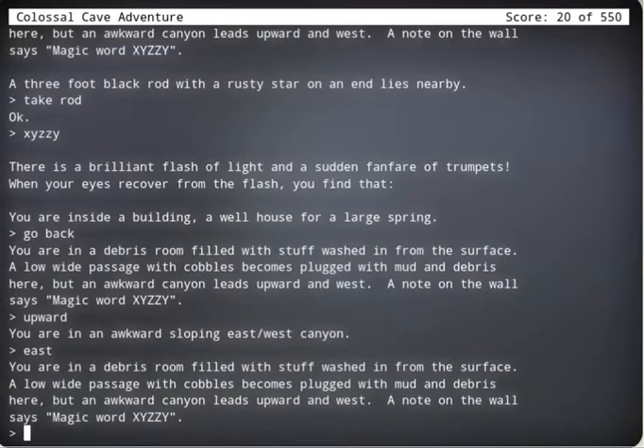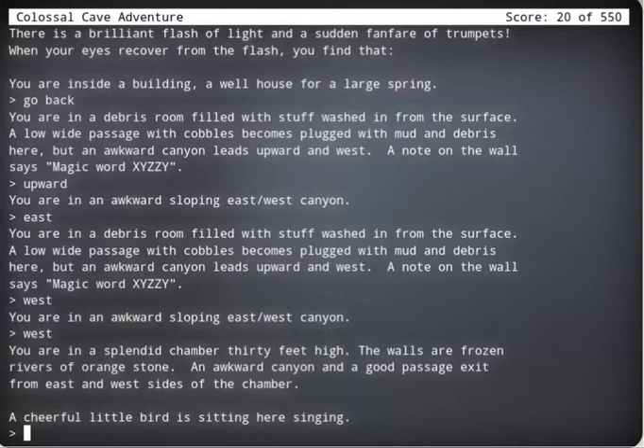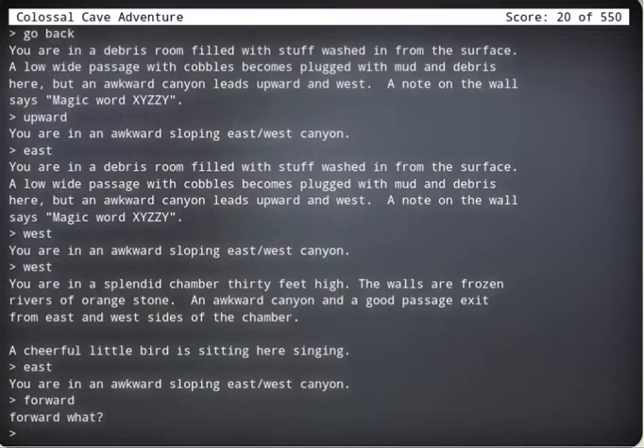East. You're in the debris room — back where we started. I said west. A cheerful bird says they're singing. East. Okay. Forward. Let's try forward, let's see where we go. Downstream — that worked before, so let's try that. Up.